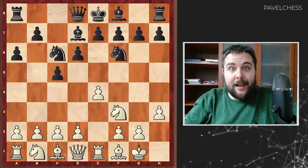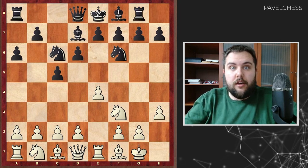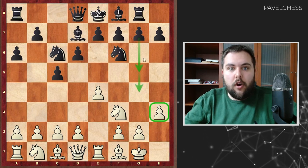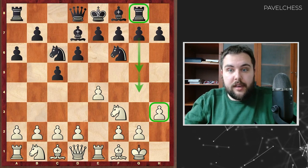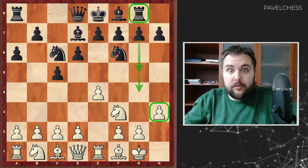In that quite calm Sicilian position, Noderbek played Rook G8. Black's idea is to push the G5 pawn, using the pawn on H3, then push G4 later, open the G file for the Rook, and start a checkmate attack on the king. Looks very interesting, but very risky. And unfortunately for Noderbek, his opponent was really ready for this.